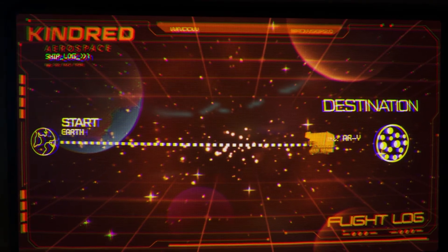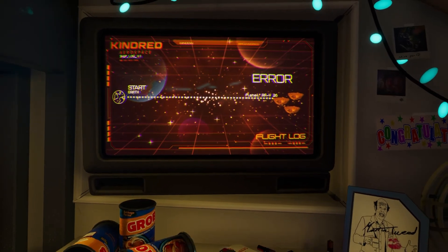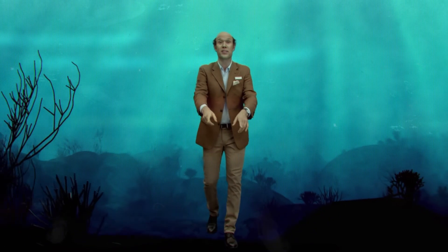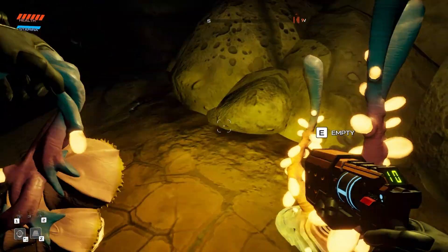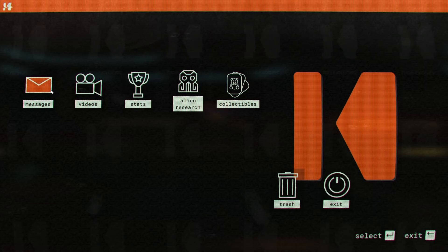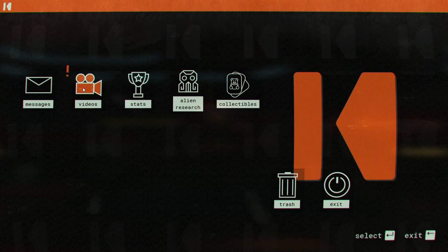In the game, you wake up after a deep sleep to find yourself stranded on the alien world ARY-26. You're immediately greeted with an introduction video from the CEO of Kindred Aerospace, who informs you that you are one of the lucky individuals selected for a research expedition to the stars. Unfortunately, you're also informed that this is a one-way trip, unless you can find some source of fuel to get yourself back home. After that, you're introduced to the ship's onboard computer, who ends up keeping you company for the rest of the game.